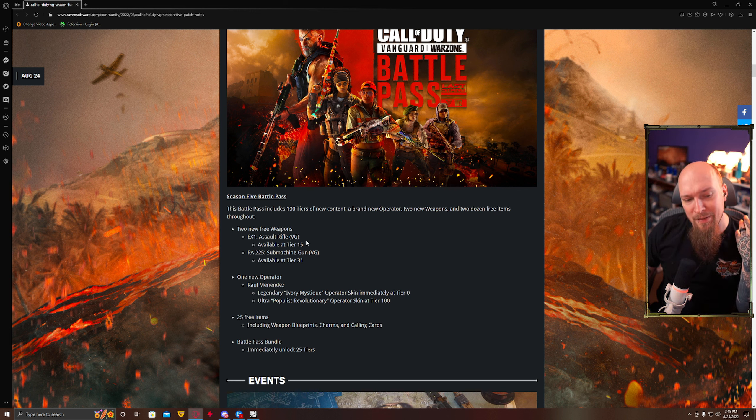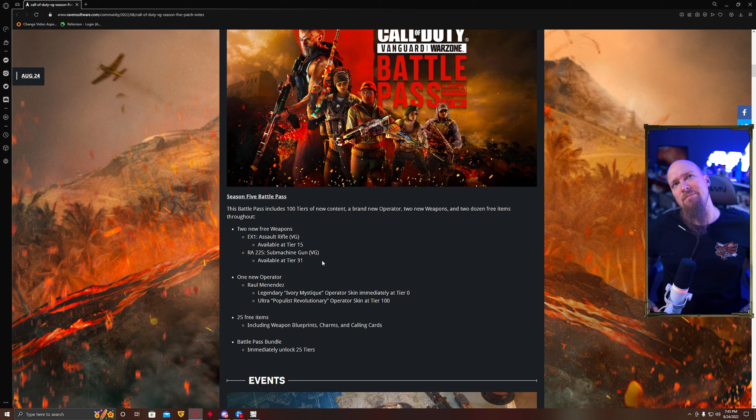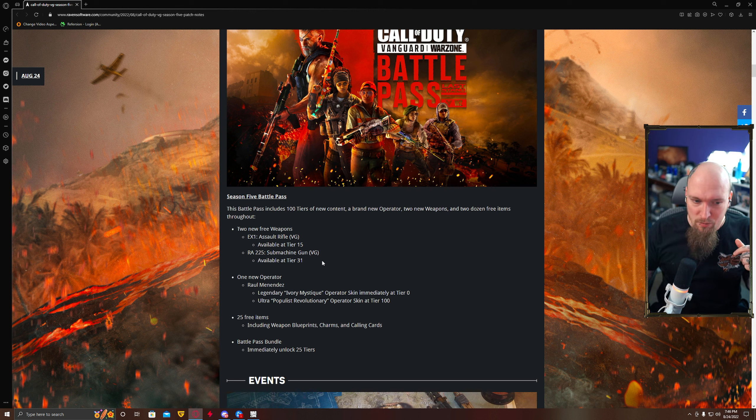The RA-225 is an SMG, available at Tier 31, and it is reminiscent of a similar-to-Armaguerra kind of feel. High rate of fire, good movement. I think overall it'll be a decent SMG. I don't know specifically if you would pick it over much of anything else right now, but it will be at least a new gun to use.